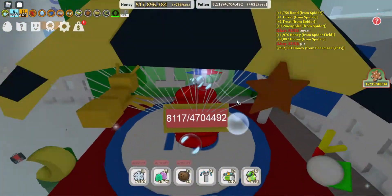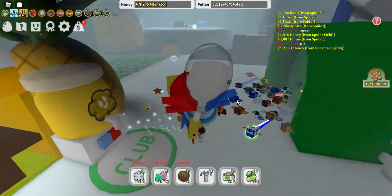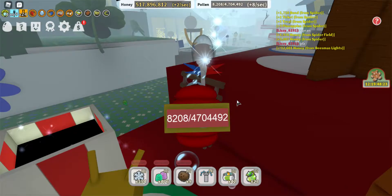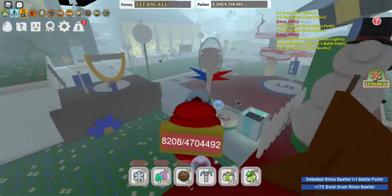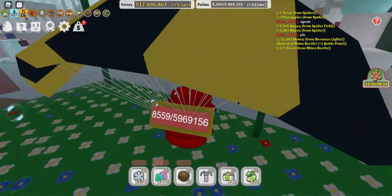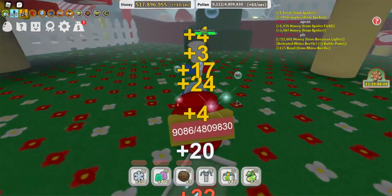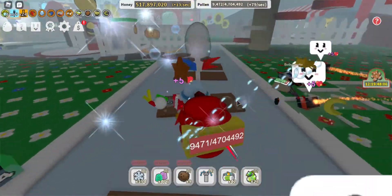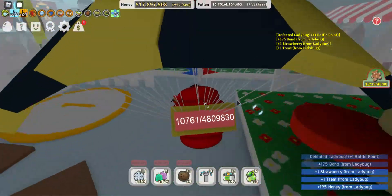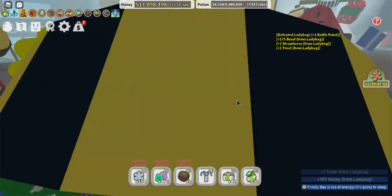If you don't have 10 bees yet, you won't have access to the tree dispenser, so you can go to random fields and look for leaves. Go to the leaves and farm on them — treats or honey will appear. Sometimes the leaves go away, or you could grind out mobs, which give you treats, strawberries, and blueberries.